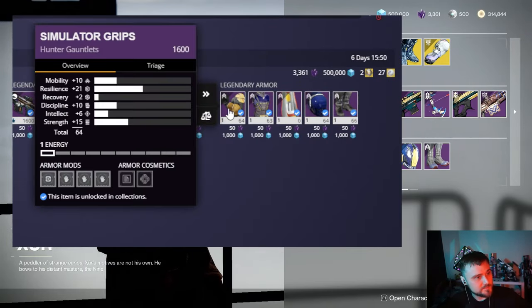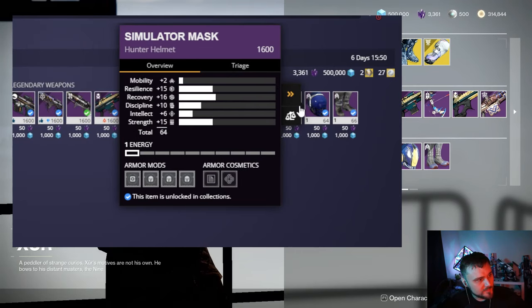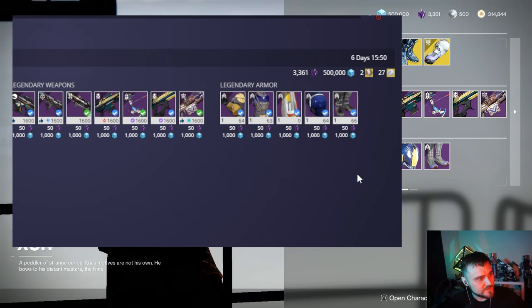First up for Hunters: the gauntlets have 64 total stats with 21 resilience and 15 strength — that's a decent roll. The chest has super high mobility and super high strength. The helmet has high resilience, recovery, and strength. And the boots have super high 26 strength and 20 resilience for the Hunter armor. Some decent Hunter armor this week.